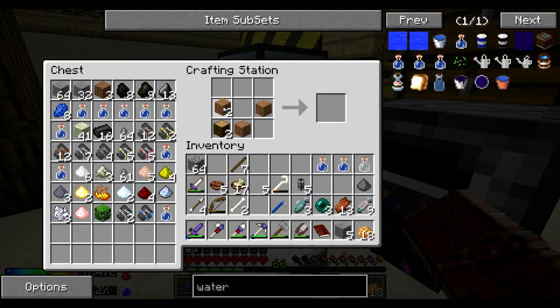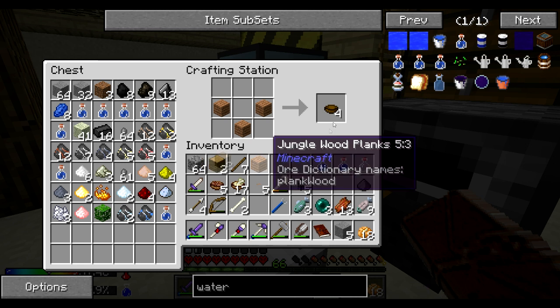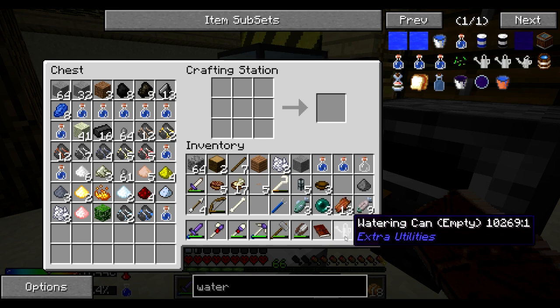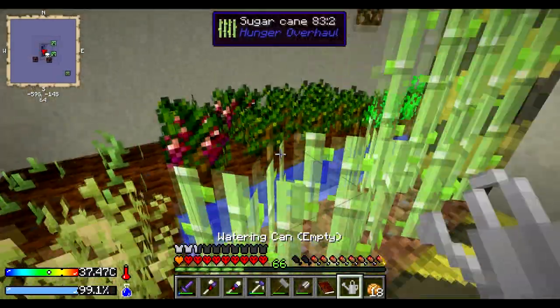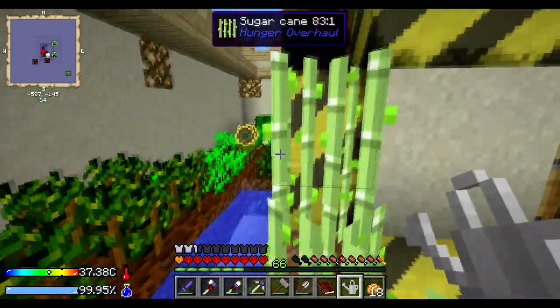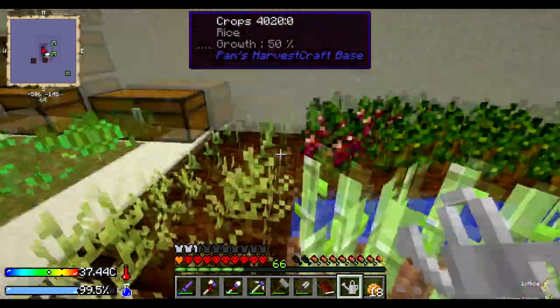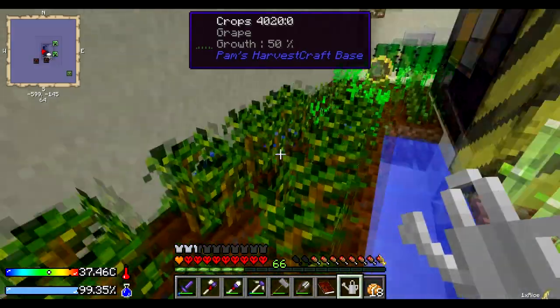Let's get ourselves a bowl. Let's get bone meal first. One of those. And something like this — there we go. Watering can. Watering cans do work in this mod pack, and we've already filled it up. They work on quite a lot of this food here, which will come in handy.